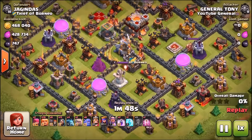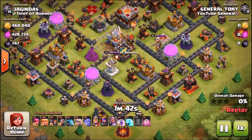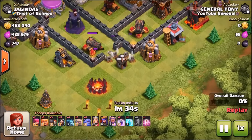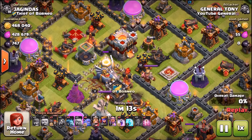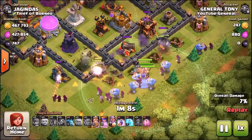We were going up against a Town Hall 11 base. The inferno towers are both down, so hopefully I can do quite a bit of damage using the bowlers. It's not the easiest base layout since I've only got earthquake spells and a couple of wall breakers — I really needed a jump spell. We're using quite a few giants, two golems, only six bowlers, the heroes, two rage spells, one freeze, earthquakes, and about a dozen and a half to two dozen wizards. I don't really care about trophies or stars, just the loot.